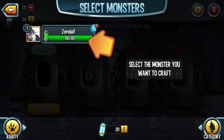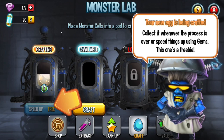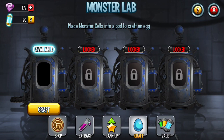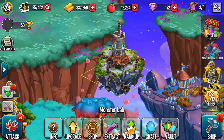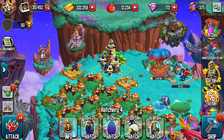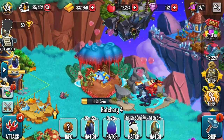Select the monster you want to craft. Craft — speed up. Now available in your storage. If you come across a room you can't access, try upgrading the lab. Select the monster you want to craft. Yes, we got Zoom Dust — let us hatch it. One hour — one day and 13 hours for hatching.